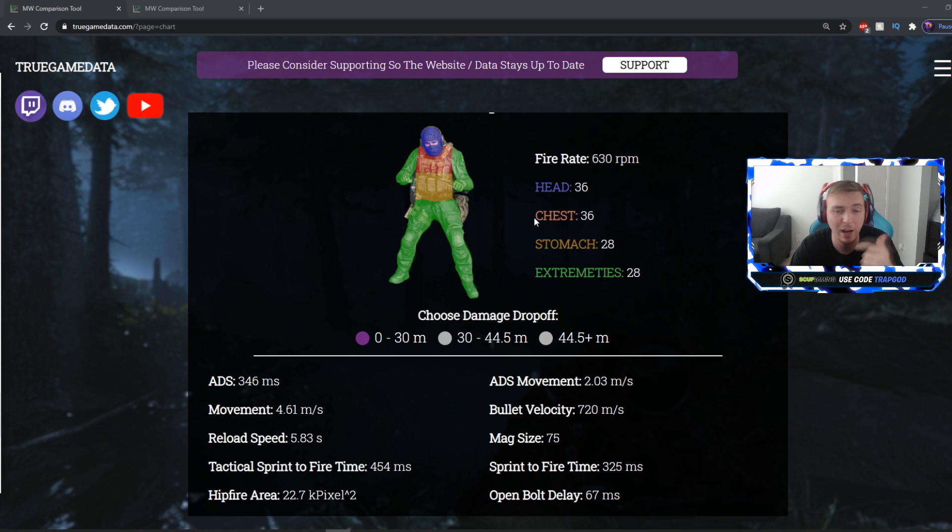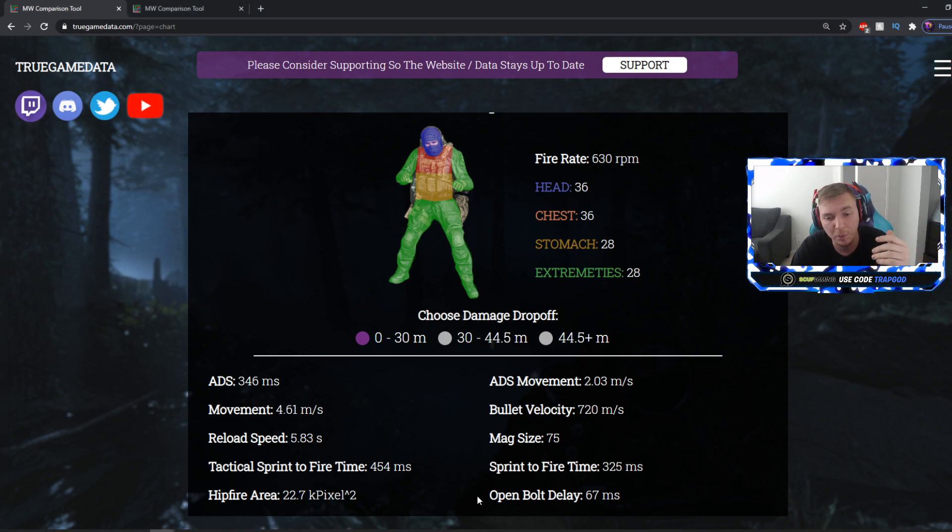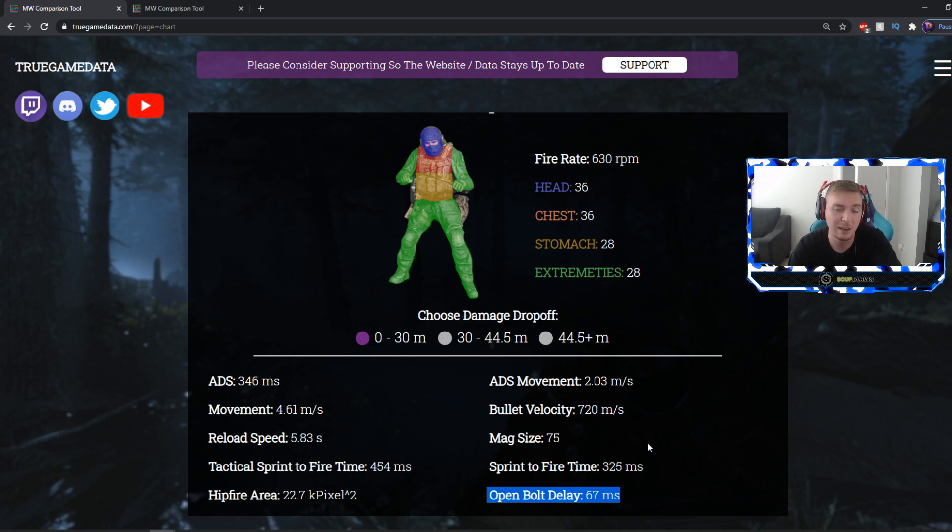It has a lot of ammo, a decent reload, and the biggest negative is the open bolt delay - 67 milliseconds. So when you pull the trigger it takes 67 milliseconds for the gun to actually shoot, which lowers your time to kill. The other big negative is that the range is not as good.